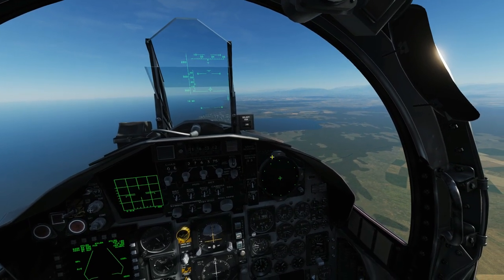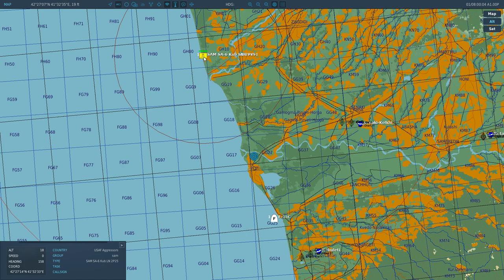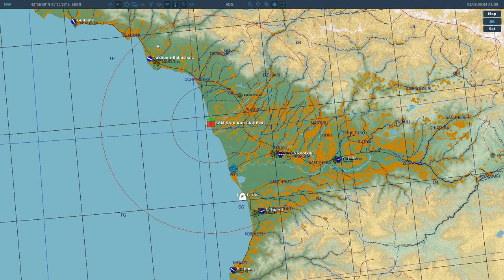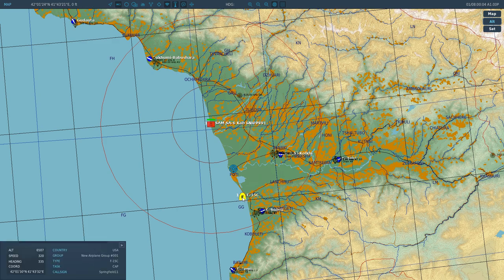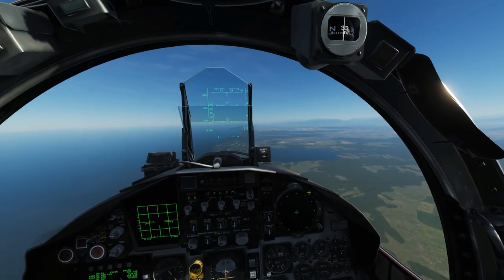We're in-game now, going to blue side first — starting with the F-15. The F-15 also covers the A-10A in DCS; they have the same RWR system. The RWR is turned on automatically. Looking at the map: we'll fly towards the SAM site — it will first paint us, then track us, then fire a missile. After the SAM, a hostile aircraft will spawn and do the same sequence.